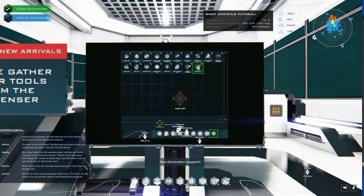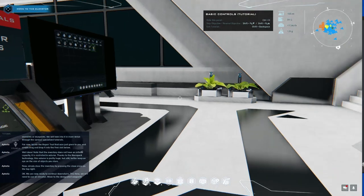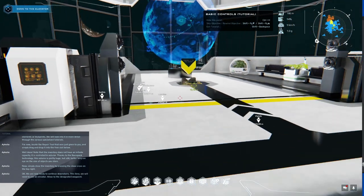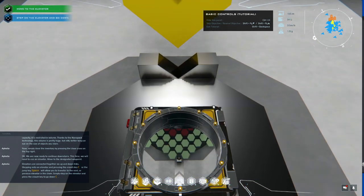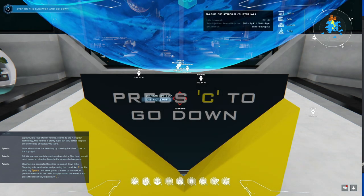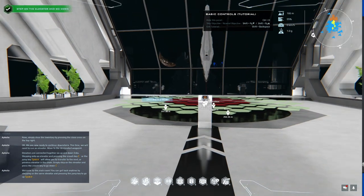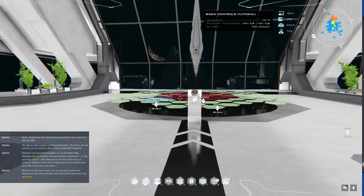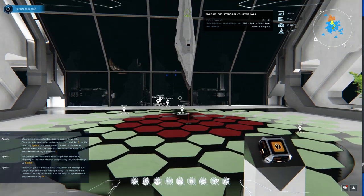Well done. Now simply close the inventory. Elevators are connected together via up and down links. Stepping onto an elevator and pressing the crouch key or the jump key will allow you to transfer to the next or previous elevator in the chain. Welcome to the main room. You can get back anytime by stepping on the same elevator and pressing the jump key — Space. In front of you is a miniature reproduction of the Arcship. You can perhaps see the real Arcship through the windows in the distance.